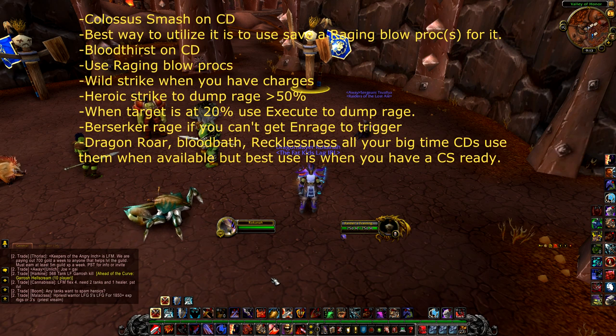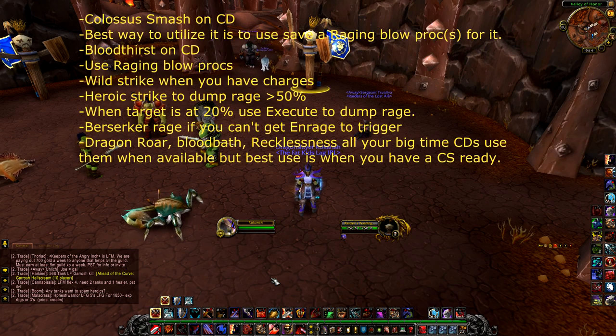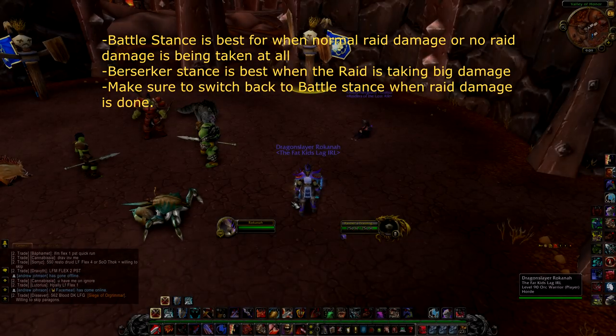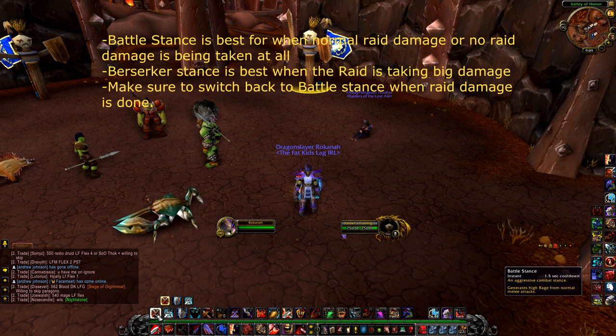When a target gets to 20%, start using Execute as your rage dumper over pretty much everything — especially over Wild Strike and Heroic Strike. Still use Bloodthirst and Raging Blow, and use Colossus Smash as normal, but prioritize Execute over Wild Strike and Heroic Strike. Also, always stay in Battle Stance if your target is taking normal damage or no one is taking damage at all.